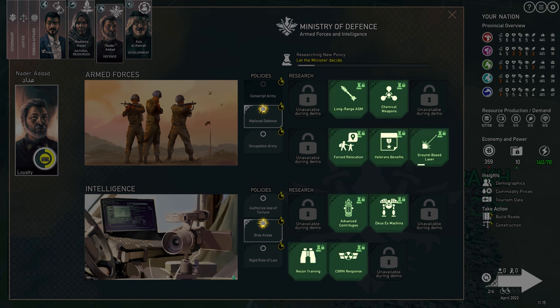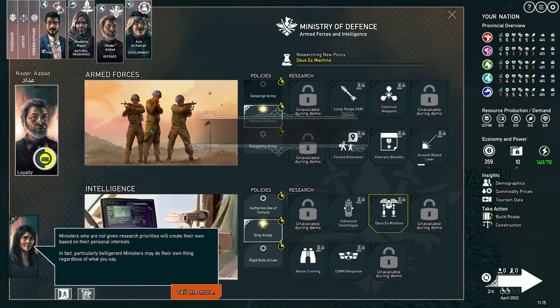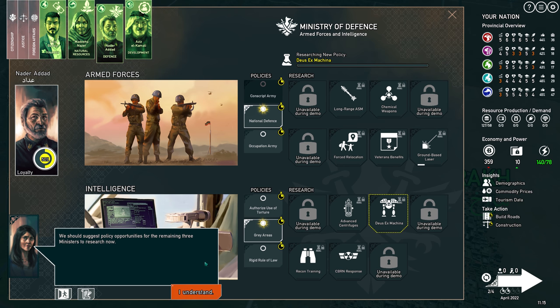Choose a policy opportunity. Ministers who are not given research priorities will create their own based on their personal interests. We should suggest policy opportunities for the remaining three ministers to research now.